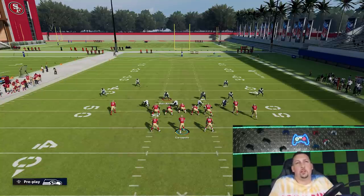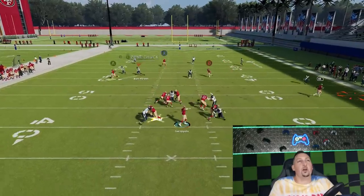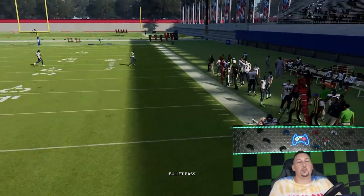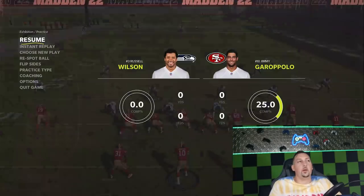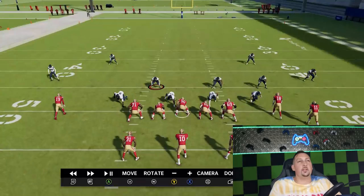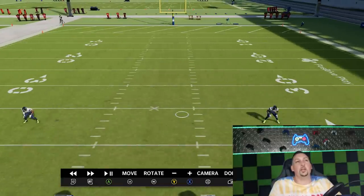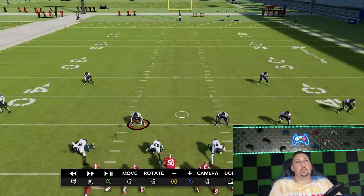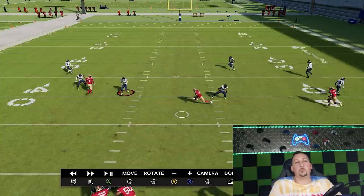Pre-snap read: it's probably Cover 3. But if you're not sure, the post-snap read is really simple — just watch the safeties after the snap. If one safety drops down and the other drops back, you know you've got Cover 3 for sure. Both safeties end up in the center of the field — one drops down, one drops back — boom, Cover 3 confirmed.